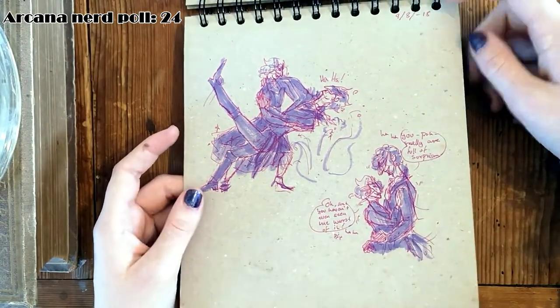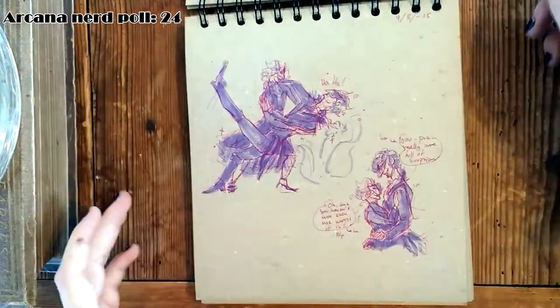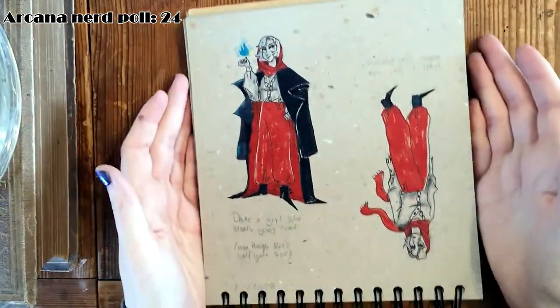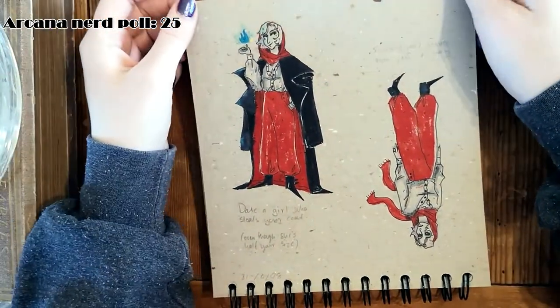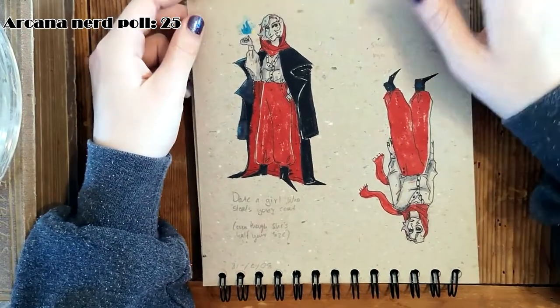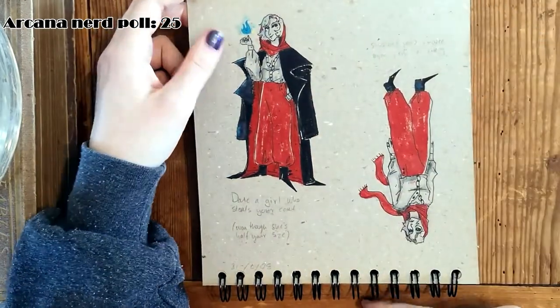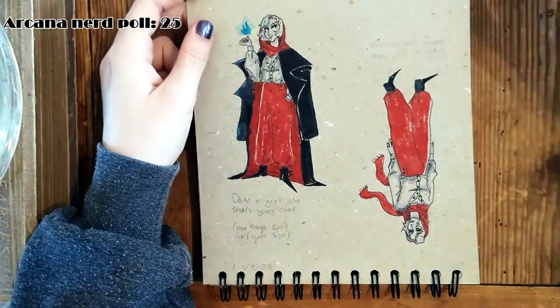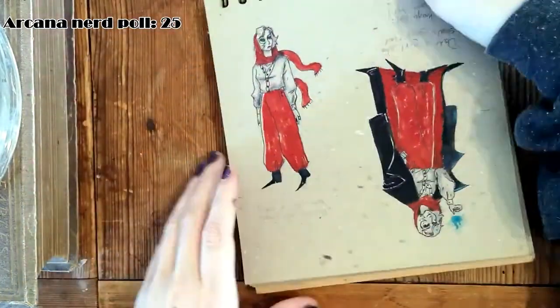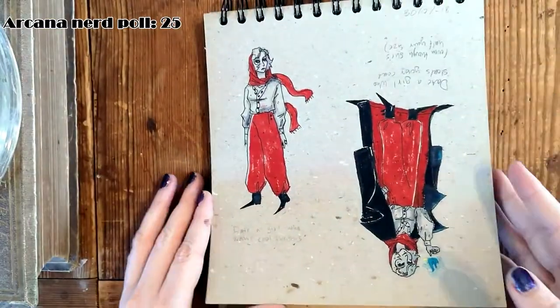Here we have Vega again - this whole sketchbook is just Arcana, Arcana, Arcana - but here we have Vega in Julian's coat. She's only up to his shoulder, honestly. In the dancing sketch she's wearing heels, but here she's just being snazzy.